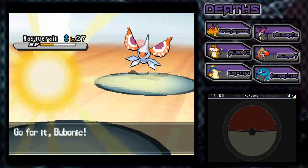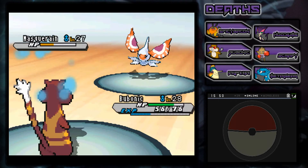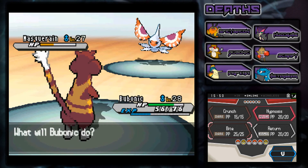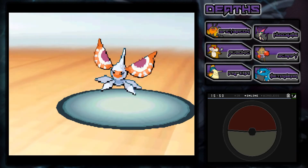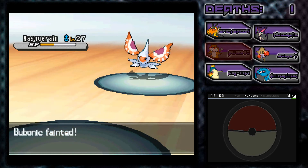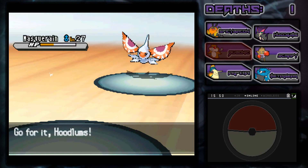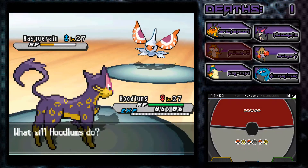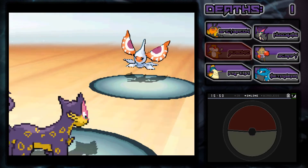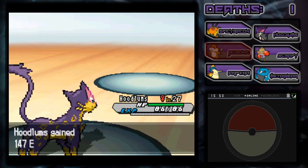This freaking Masquerain is such a wall - I did not count on him being so strong. It's going to use Icy Wind - okay, that wasn't bad. My speed fell, that can be bad. We have a couple options - we're going to go for Hypnosis. I hope it lands. Scald - are you serious? Please survive. Oh, critical hit - crap! We just lost Bubonic. All right, no worries. We're going to go for Hoodlums. We're going to go for a Night Slash. Come on, kill it! Yes, it fainted! Thank you Hoodlums!